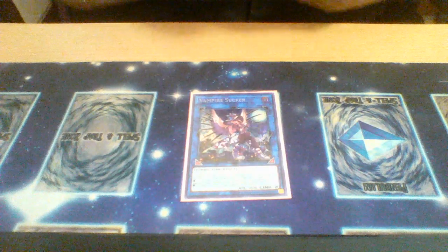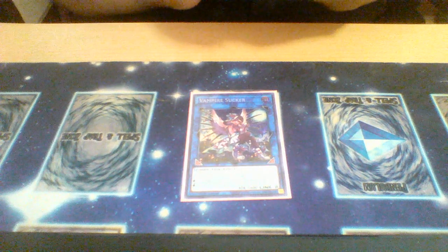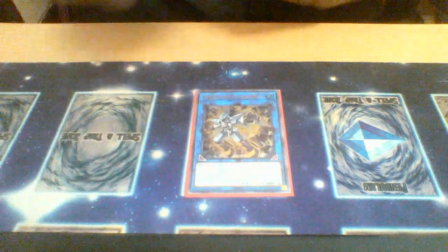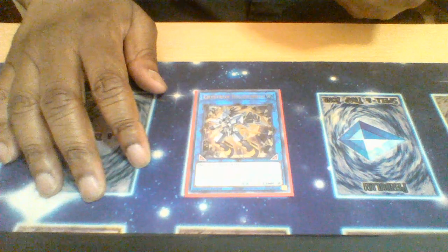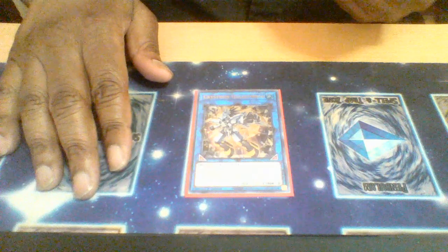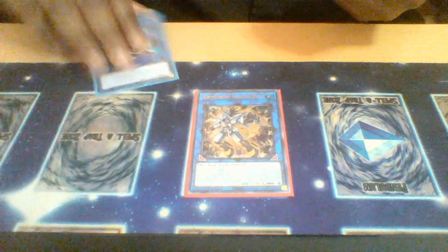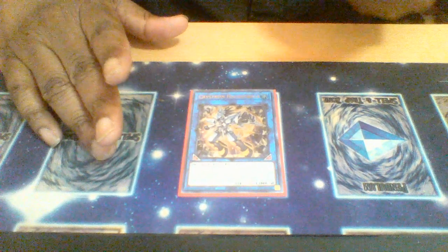One Vampire Cycle — gets you draws when you're special summoning a zombie from the graveyard, including your opponent's graveyard. Also, one Crystron Halqifibrax — sets up your Glow Bloom plays by special summoning a tuner from the deck, setting up Glow Bloom so you can link off into Link Rebel and get a free board presence when you have Zombie World in play. Its second effect special summons a zombie tuner to set up more plays.